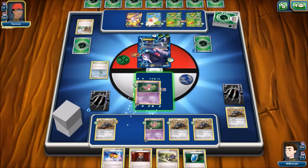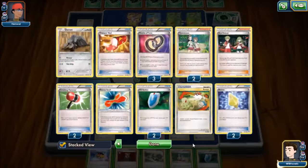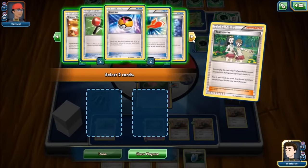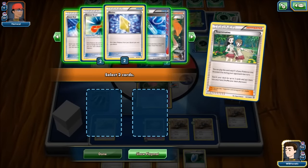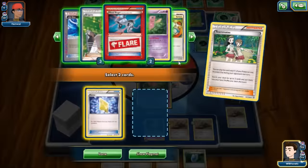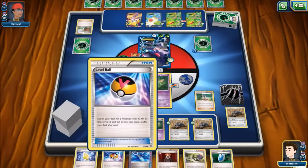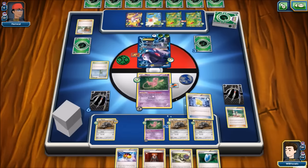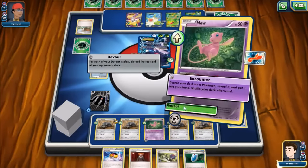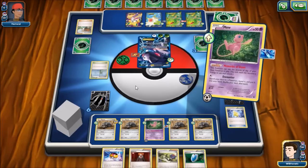We draw another copy of Teammates so we don't need to VS Seeker. We play Teammates and get two Revives available — since he only knocked out one, I grab a single Revive and take Life Dew. We attach Life Dew to the active Mew, Revive again, retreat into the other Mew with Life Dew attached, and Devour for four more cards.